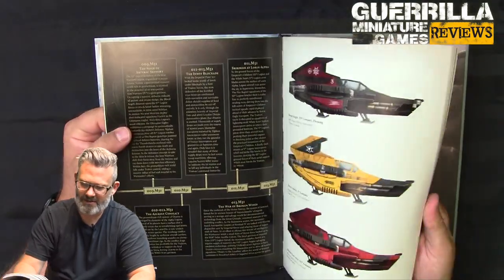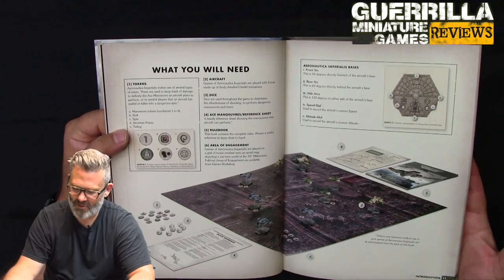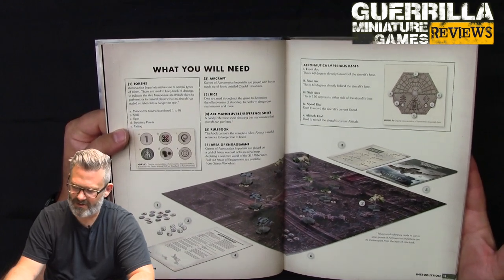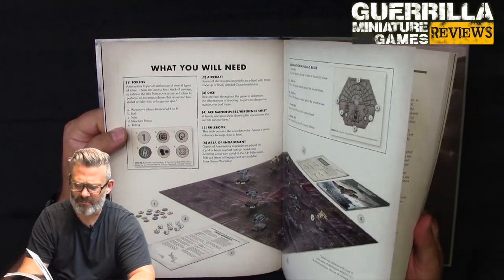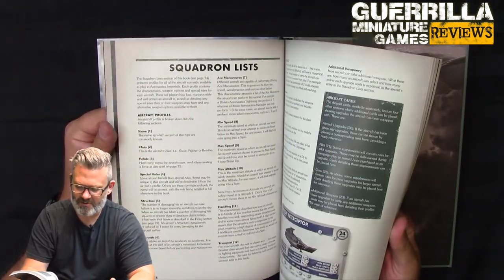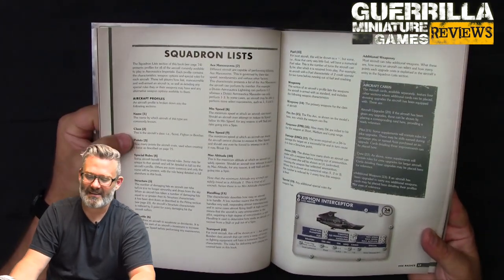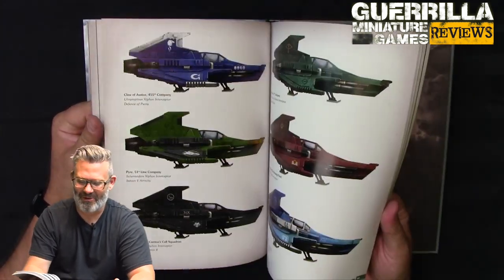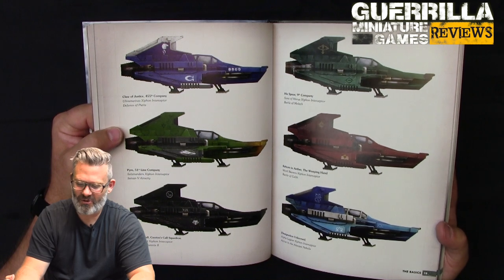The campaign is set on a Forge World, with the forces of the Space Wolves against the local defenders — the Divisio Aeronautica trying to hold them back. Part of the Forge goes rogue, the Space Wolves get sent to take them down, and even after the bad guys surrender and are dead, the Space Wolves just keep blowing everything out of the sky. There are nice colour sections for the various different squadrons.